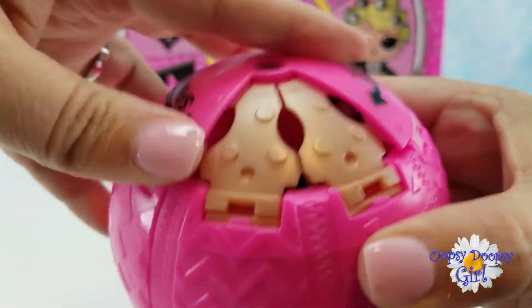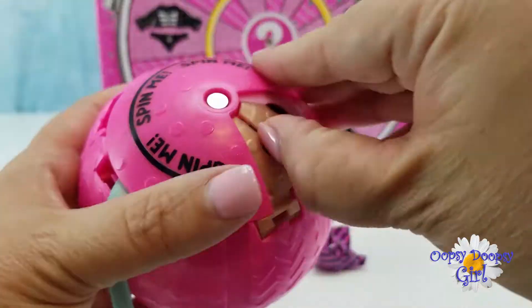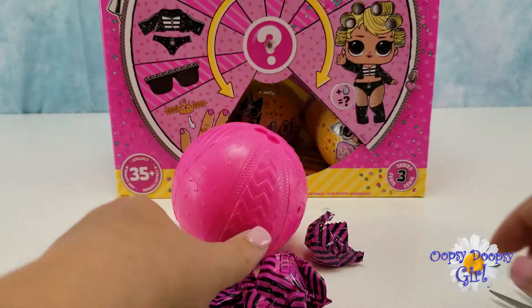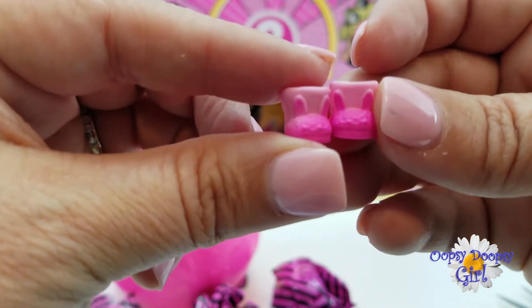Okay, we'll just start opening up these doors. There's one blind bag, our next blind bag, and there's our string. Blind bag, and our last blind bag. Let's get these blind bags opened up — oh my gosh, they're these super cute bunny boots! So adorable!